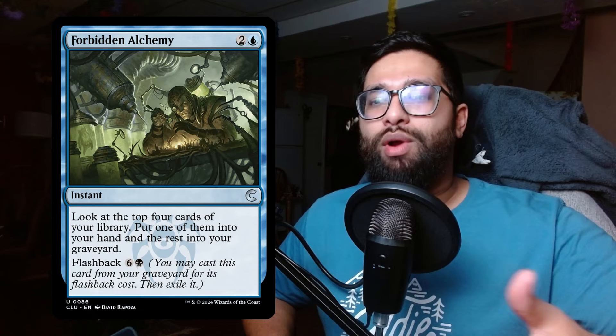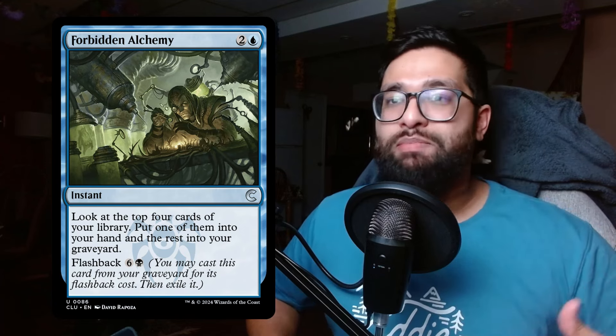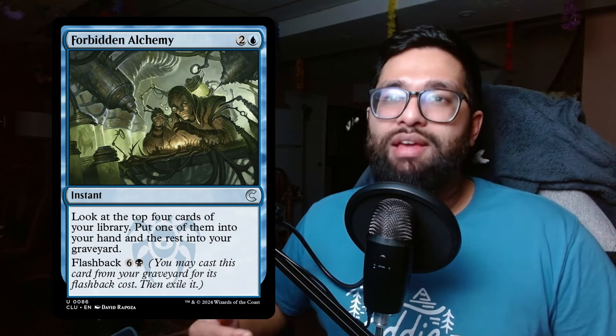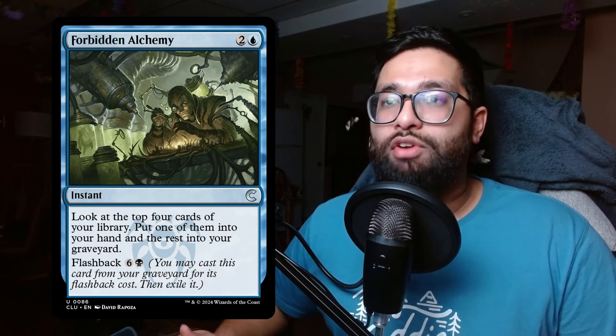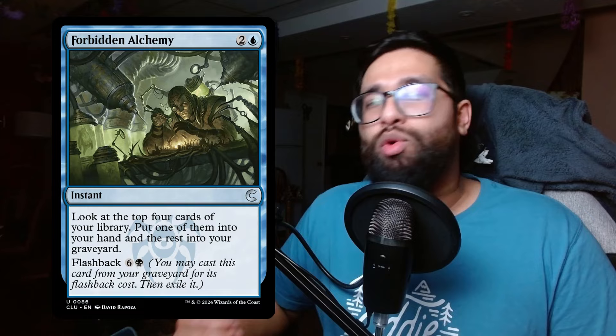The last card draw mention is Forbidden Alchemy — this is a two-pronged card advantage piece where you're putting cards into your graveyard. It's a great way to feed your graveyard and find flashback spells. It puts a card into your hand and the rest in the graveyard. You can flash it back later, take advantage of other flashback spells, or use retrace cards that let you discard lands. Cards like Forbidden Alchemy are fantastic in any graveyard strategy.